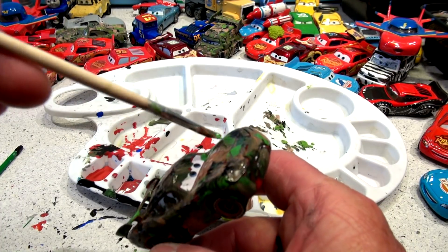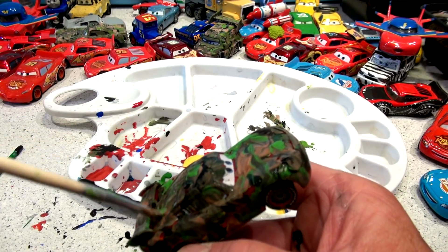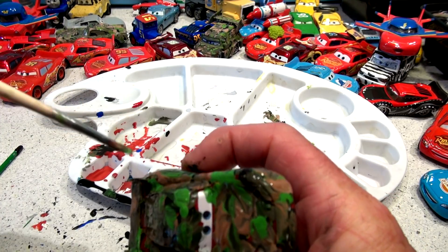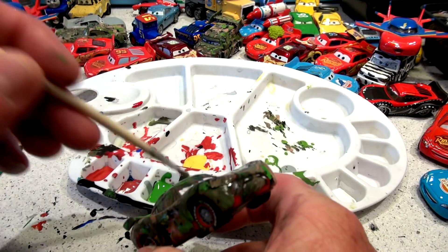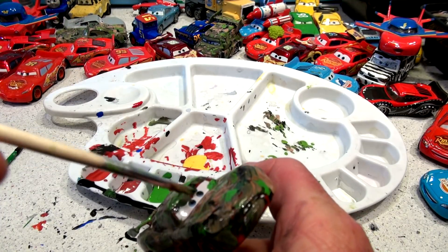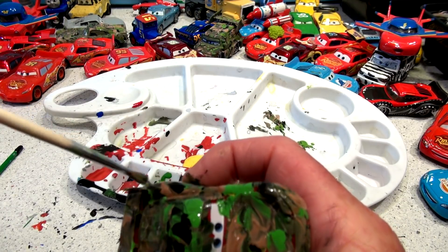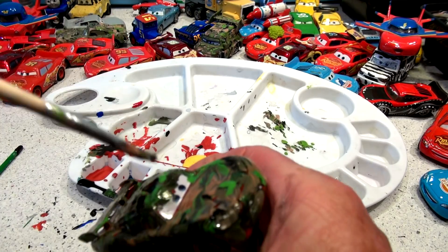What do you think, folks — is that looking good or what? These are fast videos because they don't have to be very neat. And you guys can go back and watch more of them — there's lots of them. I've got to cover all the red. A little bit of black stripes around. I'm going to compare that to the other two camo cars — a DJ and Finn McMissile. Look at that.